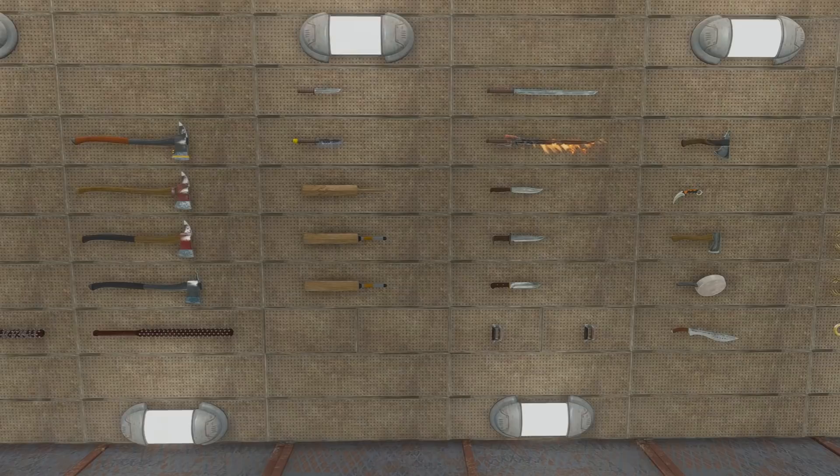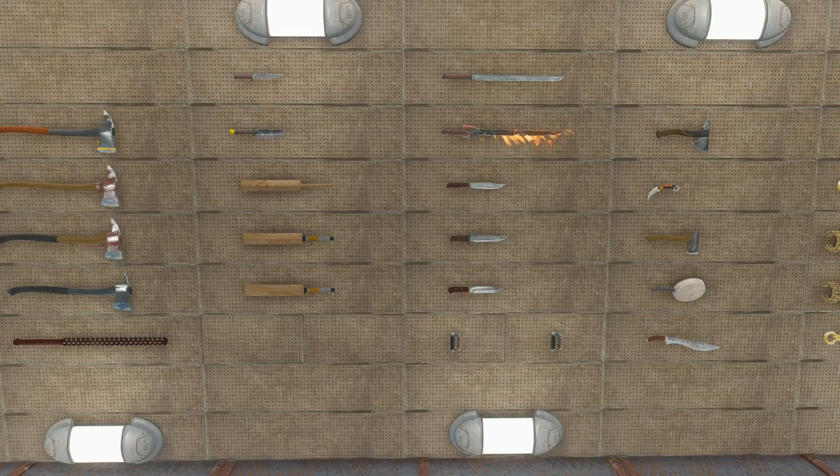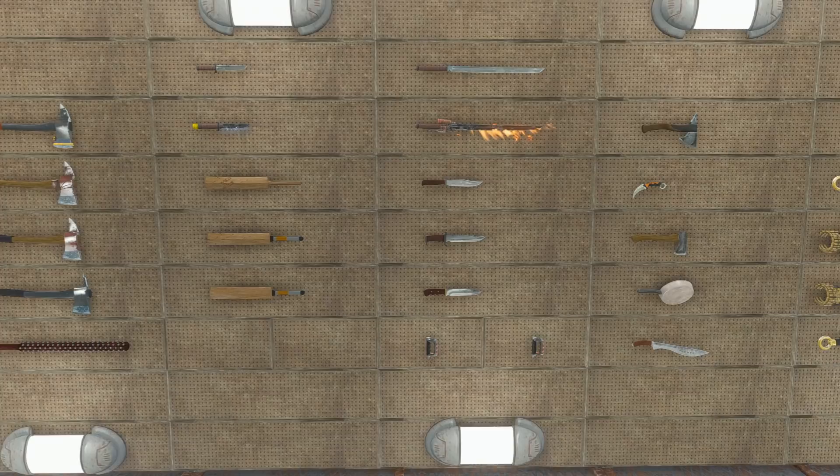Hey there! How's everything going for you today? Today I've got a melee weapon for you, and it's the first melee weapon that's been created by a friend of mine that is a lot more knowledgeable about texturing than me, and he also has better tools, so the weapon looks a lot better than normal. I'll talk more about that later though because right now I have to show you the cricket bat!